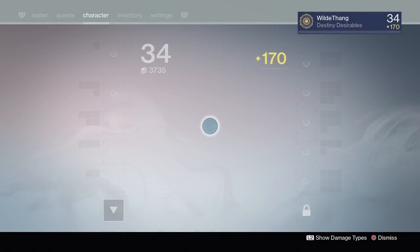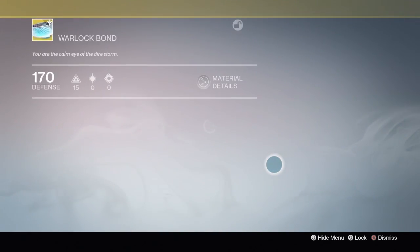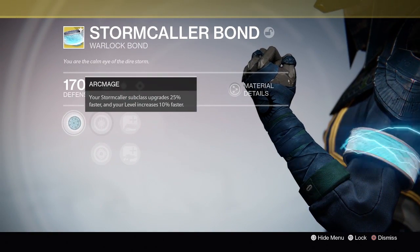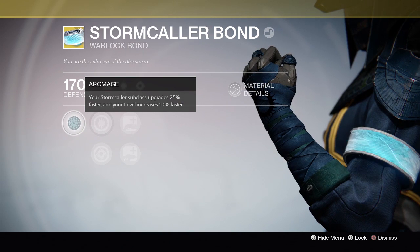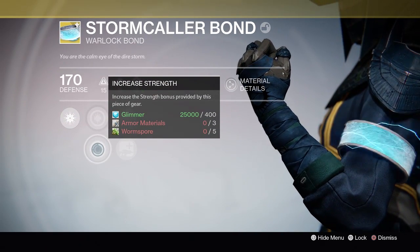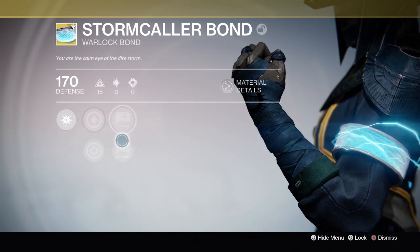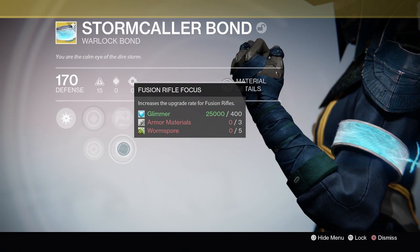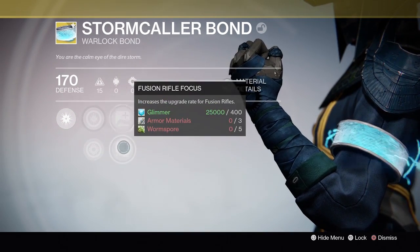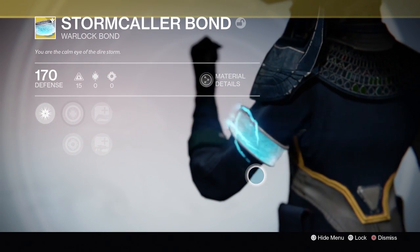Starting off on my Warlock, let's show you the Exotic Warlock Bond first. This is called the Stormcaller Bond and it helps increase the upgrade speed of your Stormcaller subclass, and your level increases ten times faster. Then we have increased Discipline and increased Strength. We need Armour Materials and Worm Spore, which is a new upgrade material with The Taken King. Moving on we have Hand Cannon Focus and Fusion Rifle Focus. I don't really use Fusion Rifles but Hand Cannon is going to be awesome for me.